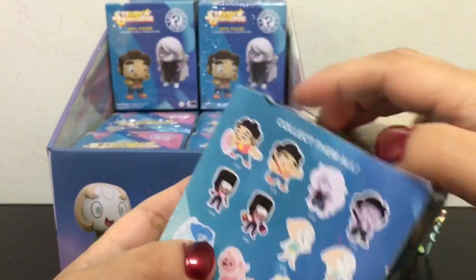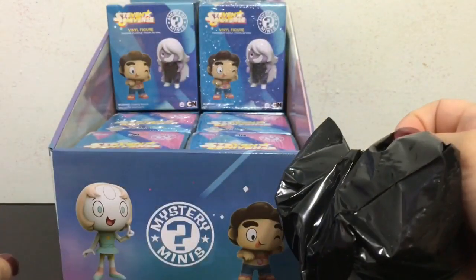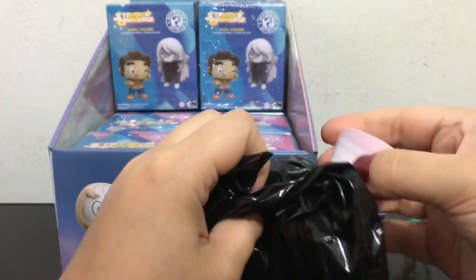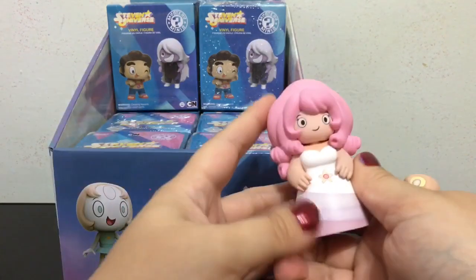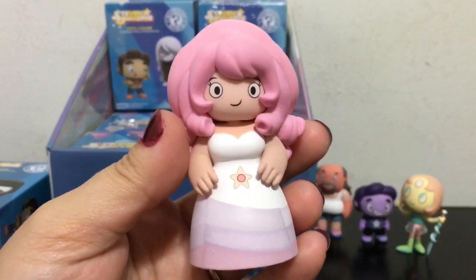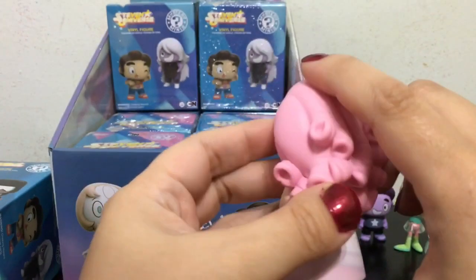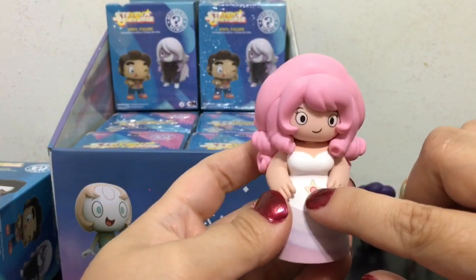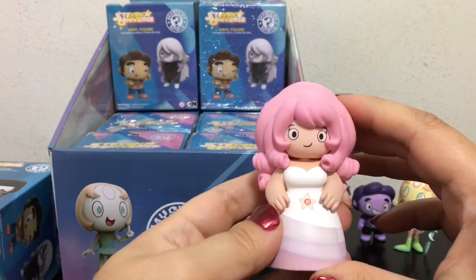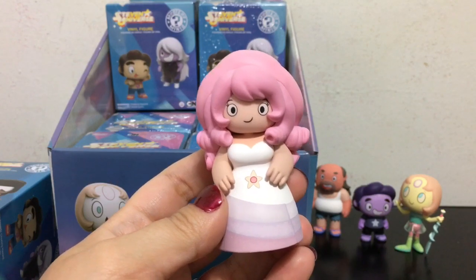Alright, next box. So this is series 1 for Funko. I hope they have another series where they do the different gem fusions — I think that would be really really cool. Awesome, we got Rose Quartz here. Aww, she looks so cute. And she is 1 out of 12. It also would have been cool if they could have included actual gems on the different gems, like a pink one and a pearl for Pearl. But yeah, they included Rose Quartz which is awesome because a lot of times she is not included in toys.